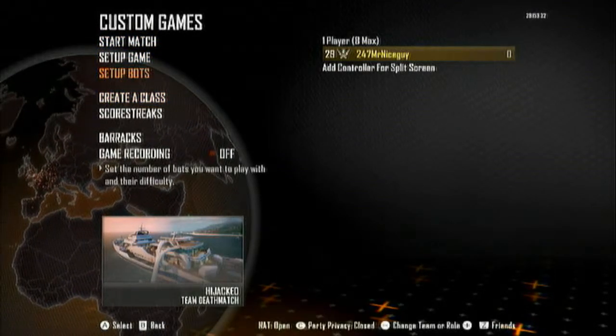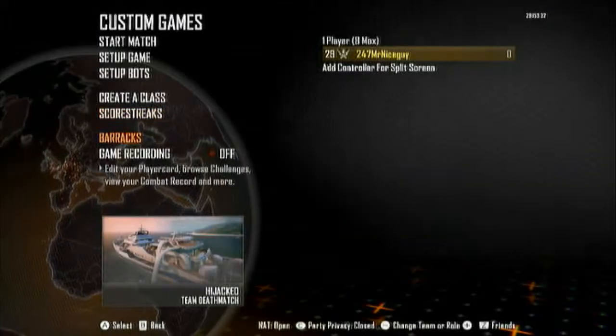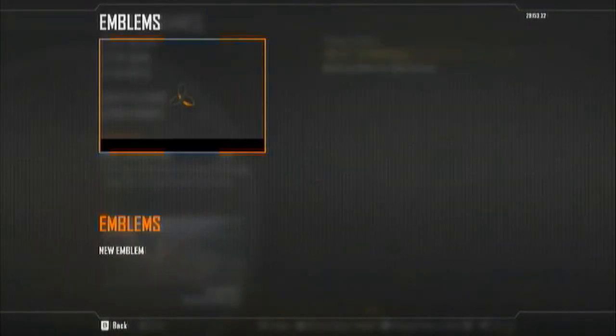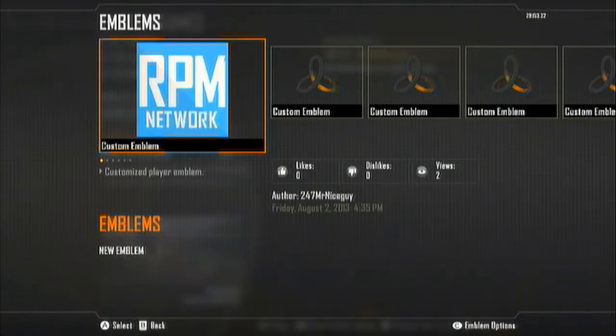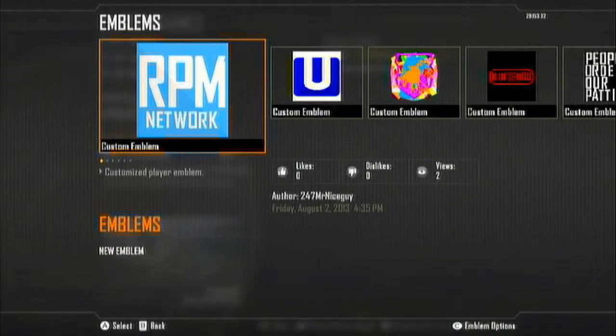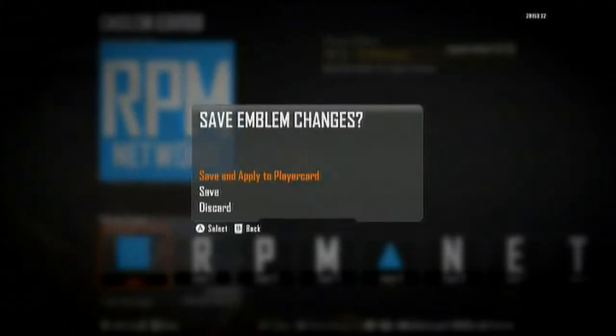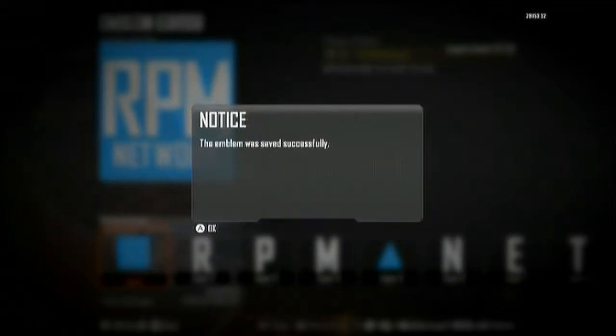I'll probably just use the Gold Combat Knife though because I think it looks better. Alright, here are my Emblems first. This is the one I'm rocking right now — the RPM Network Emblem. I love this one. I'm going to be using this one pretty much exclusively.